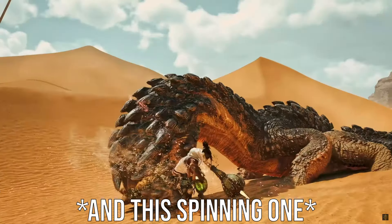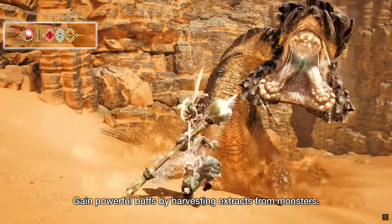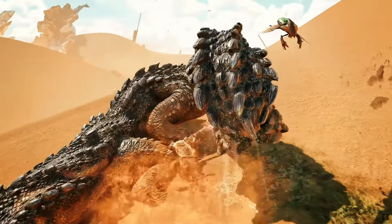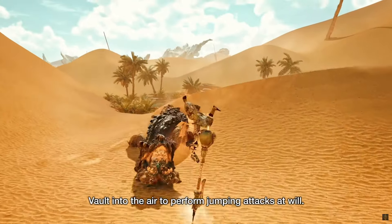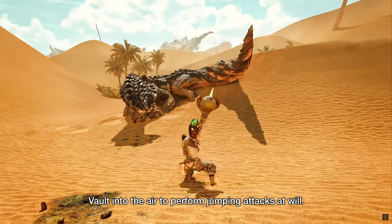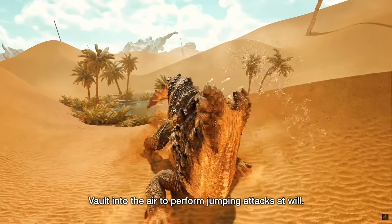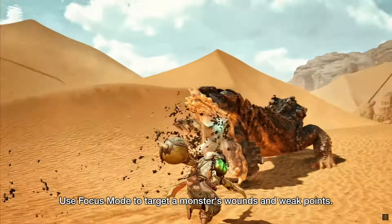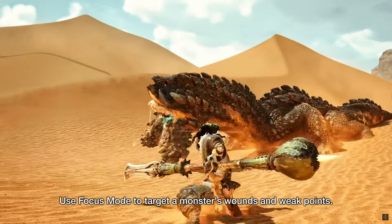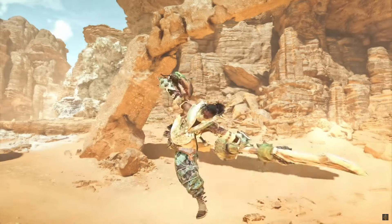We get the stripper pole move that everybody saw, but the kinsect now also seems to attack as you perform some moves, although this could be kinsect specific. The move I'm most interested in is the mounting one — that looks so seamless, it makes me wonder if it's possible just to spam that and spend most of the hunt on top of the monster. The focus mode attack is a spinning move which ends in you firing the kinsect from your arm, and this weapon is looking really good right now.